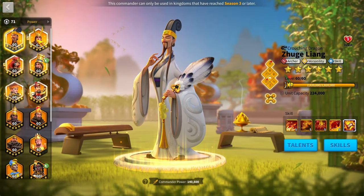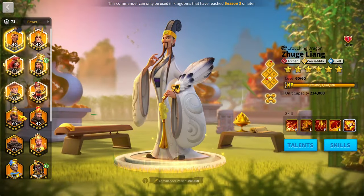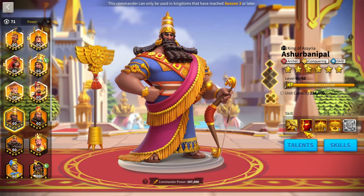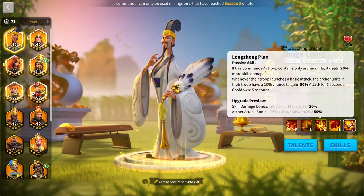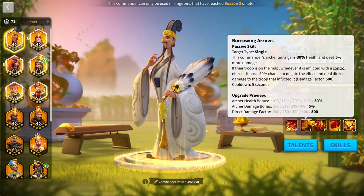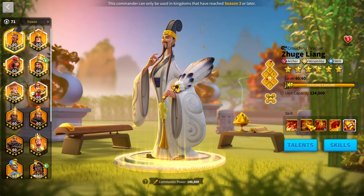Out of the recent commanders, Herman, Boudicca, and Henry don't give health. Zulang and Ashurbanipal are the only two that can, and Ashurbanipal's is luck-based. So Zulang is the only commander giving consistent archer health among the most recent commanders — an amazing thing to have — plus the 5% all-damage increase.